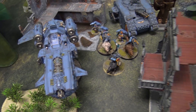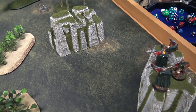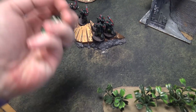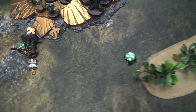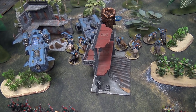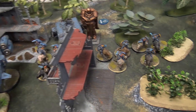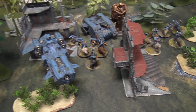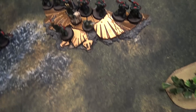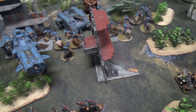The two Stormstrike Missiles fire on threes — two hits, strength eight, wounding on twos — two wounds. One four-up invulnerable save fails — three damage, another Hellblaster dead. That's it for the Space Wolves turn since everything else advanced and cannot shoot or charge. Three Hellblasters lost — seven remaining, they're good to go.